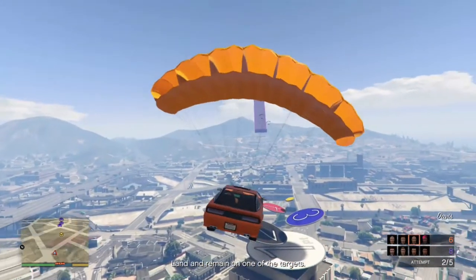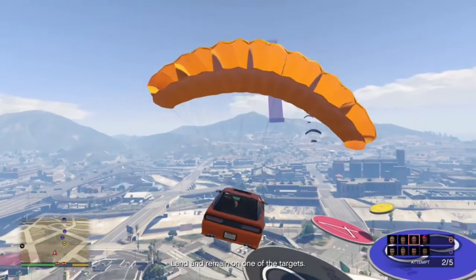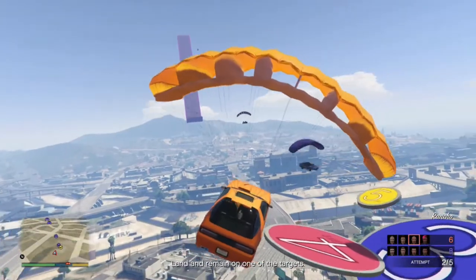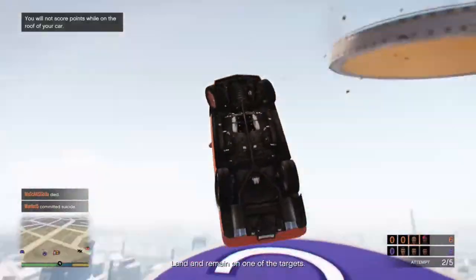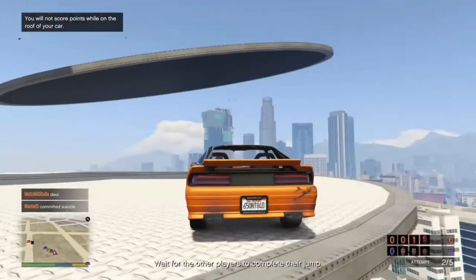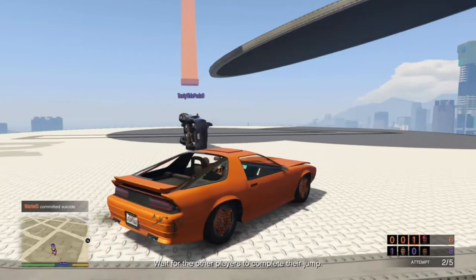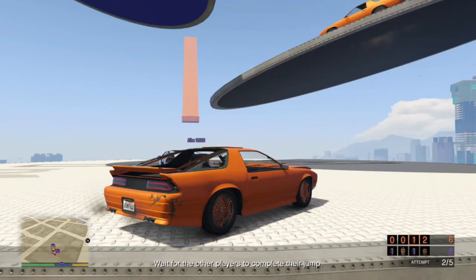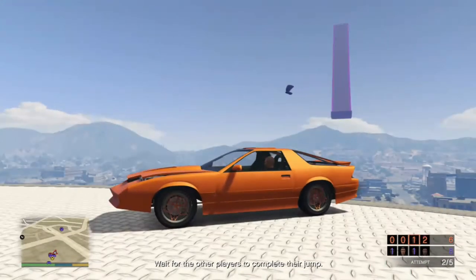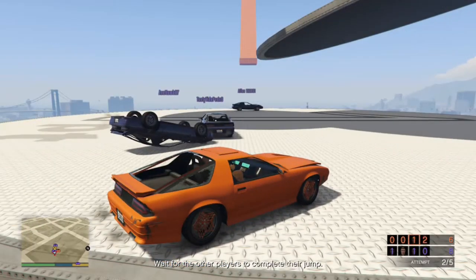Basically, it's very simple and pretty much anyone could do it. You have got two teams — purple and orange — you drive down a ramp, jump off the ramp into the play zone, and once you're at a height you're comfortable with after jumping off the ramp, you pull the parachute of your car. Then you simply glide to one of five landing points, one being the largest and five being the smallest.